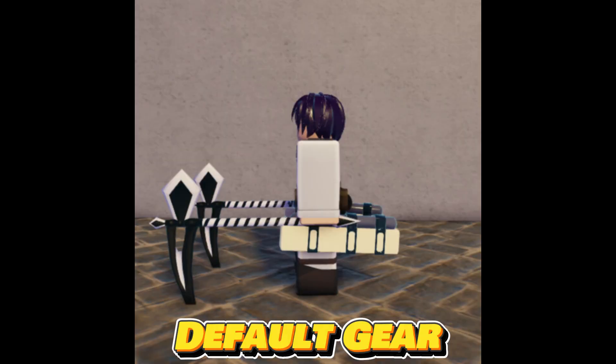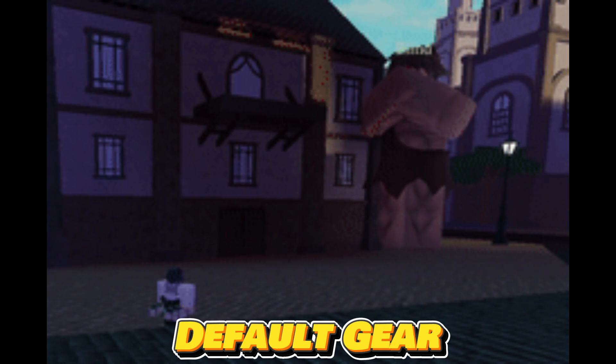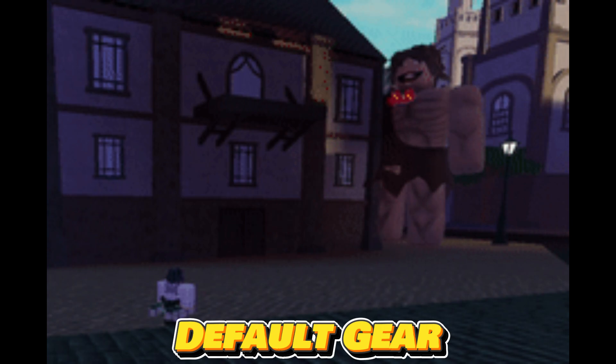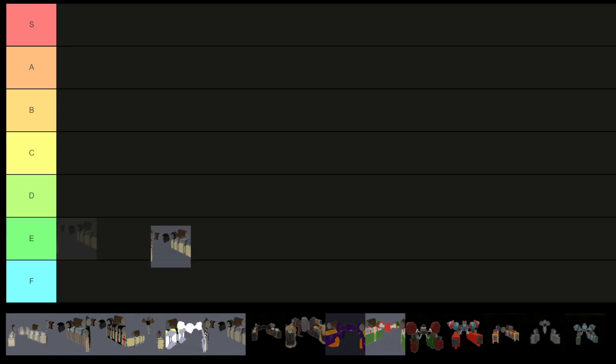The default gear serves as the starting equipment for players upon entering the game, with a 27.25% chance of obtaining it through spinning in the gear shop. Classified as common gear, it has mediocre stats and abilities, making it less effective in missions and boss fights. Despite its below-average speed of 3.9, which surpasses the alpha model gear, its limited gas and blade quantities pose challenges, necessitating caution during gameplay. While the blade throw ability can blind Titans, the default gear's overall performance places it in the realm of mediocrity, urging players to aim for superior alternatives. As a result, I'm placing default gear in the F tier.